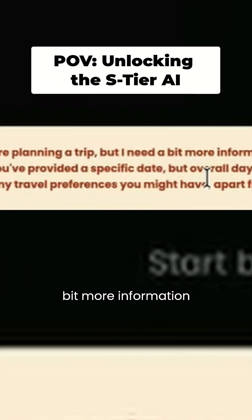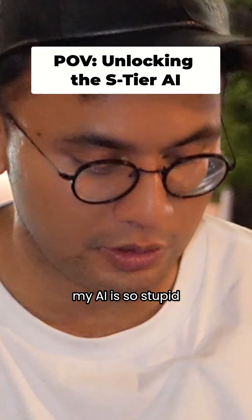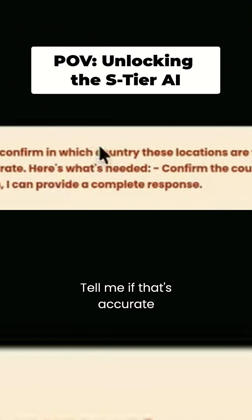The AI says: 'I understand you're planning a trip, but I need a bit more information. You mentioned Niseko United Okuichang — you come from which country?' Apparently my AI is a bit stupid, but it's okay, we can fix that later. Additionally, you've provided a specific day, but overall the days are still defaulted to one according to your schedule — let me know if that's accurate.